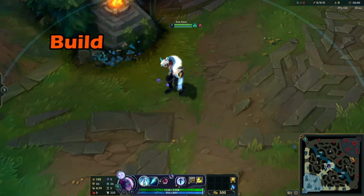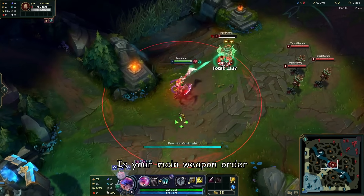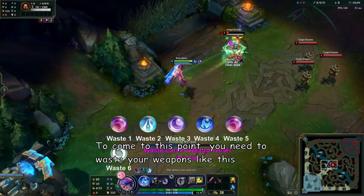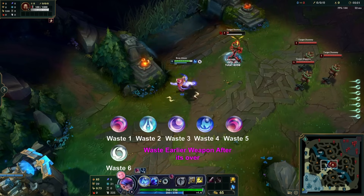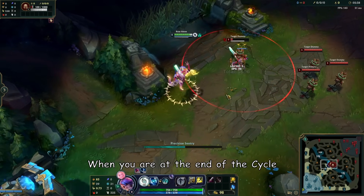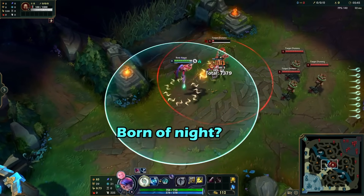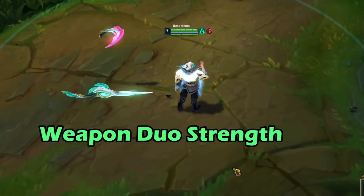The most important things are your build, runes, and weapon order. I'll start with the weapon order. This is your main weapon order, and to reach this point you need to cycle through weapons like this. When you're at the end of the cycle, you will use the weapon you had in your hand before — it goes like this all game long.